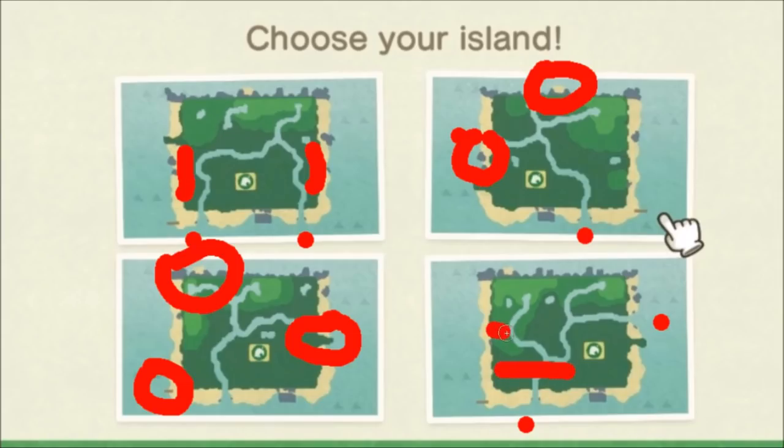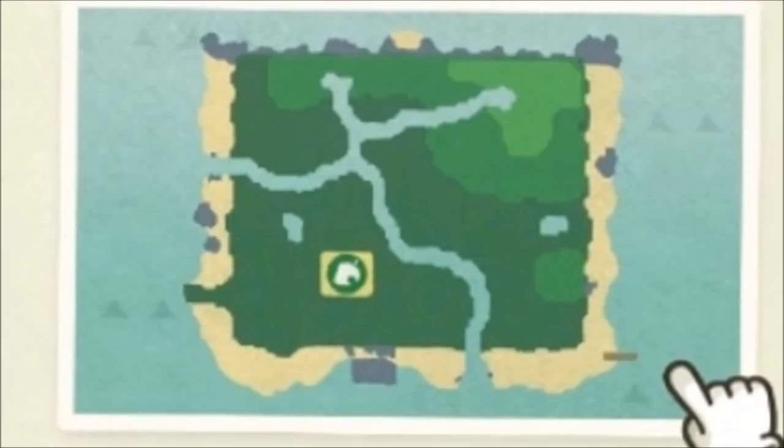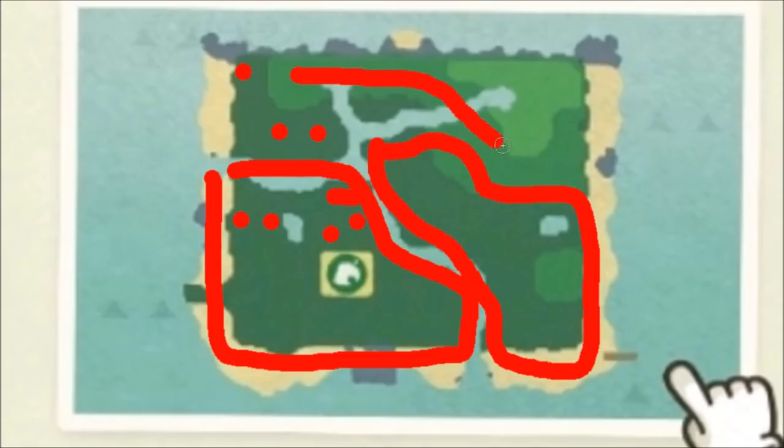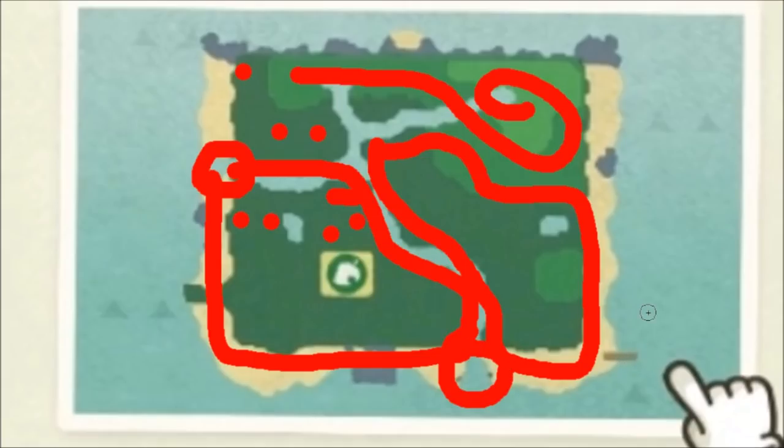When it comes to elevation levels, dark green is level one, lighter green is level two, and then level three — to reach level two or three you'll need a ladder, which is unlocked early on. I don't think there are really any terrible island layouts, but some are pretty messy. I ended up going with the top right and just picked the best one with the hand I was dealt. So far I'm liking it — I put my two initial villagers in one area, the museum in another, my extra three villagers in another spot, and that leaves room for my house, shop, personal space, and foraging area.